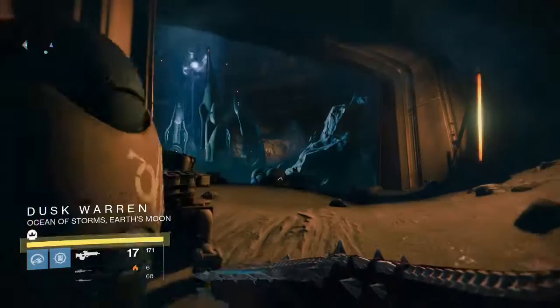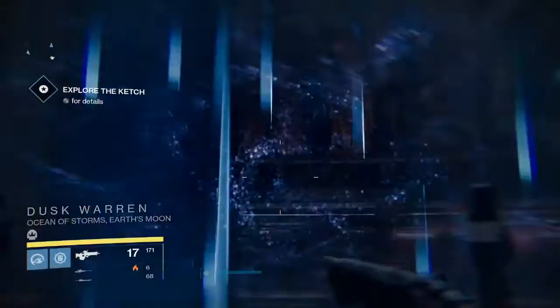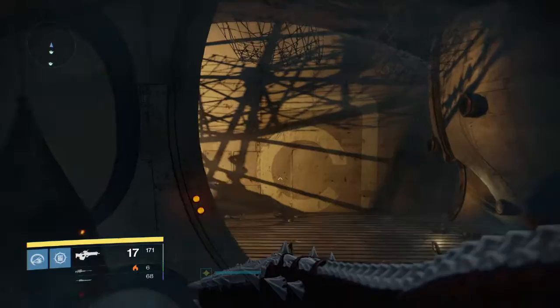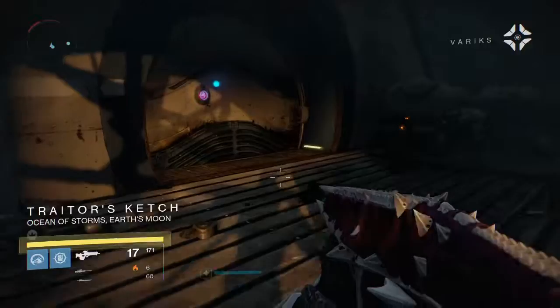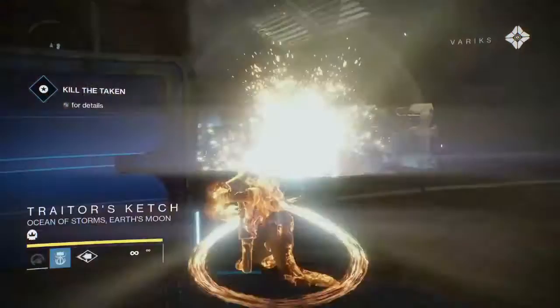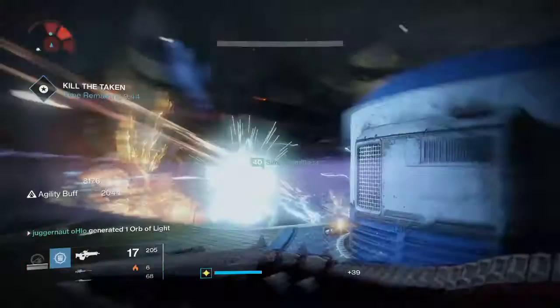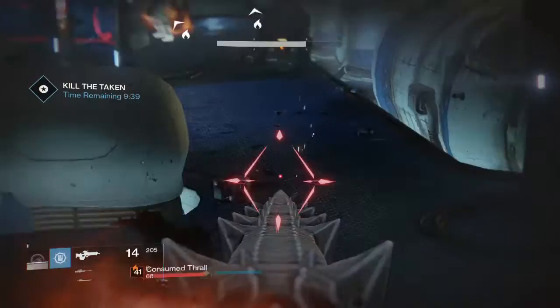Once you teleport up, the timer will start when you enter the first room with ads — you have ten minutes to complete the side quest to get the Black Spindle. That is very challenging, probably one of the harder things you'll do in Destiny right now. Recommended: once you open this door, everybody go to town with their supers and heavy as quickly as possible. Clear the rooms fast because the door on the bottom is locked until you kill every ad. Everybody using supers should drop orbs so you can get your super back for the next room.